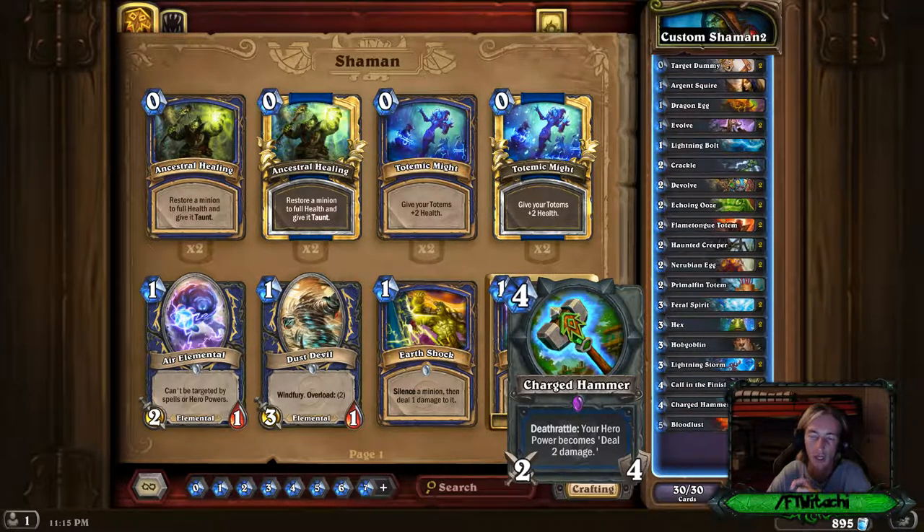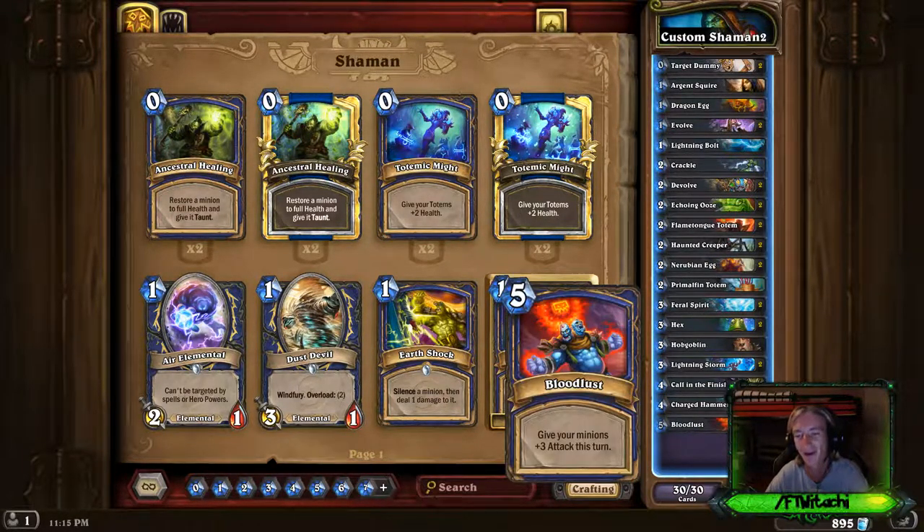Just having a nice board is very good. Charged Hammer is just extra damage. And then Bloodlust — of course, what else is a Shaman deck without Bloodlust? So that is the deck, let's get into the video.